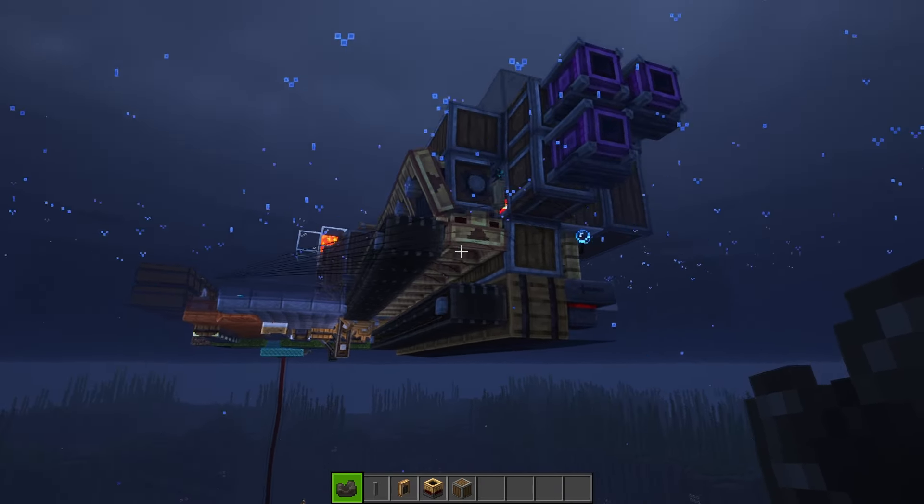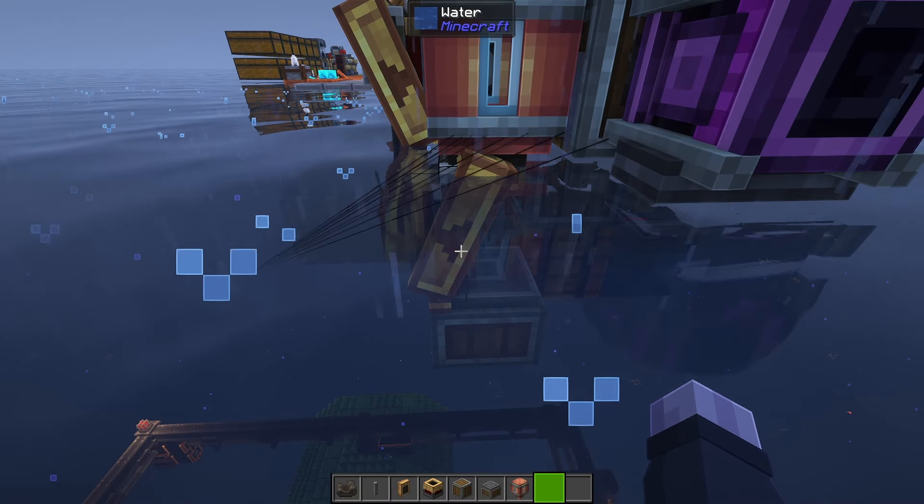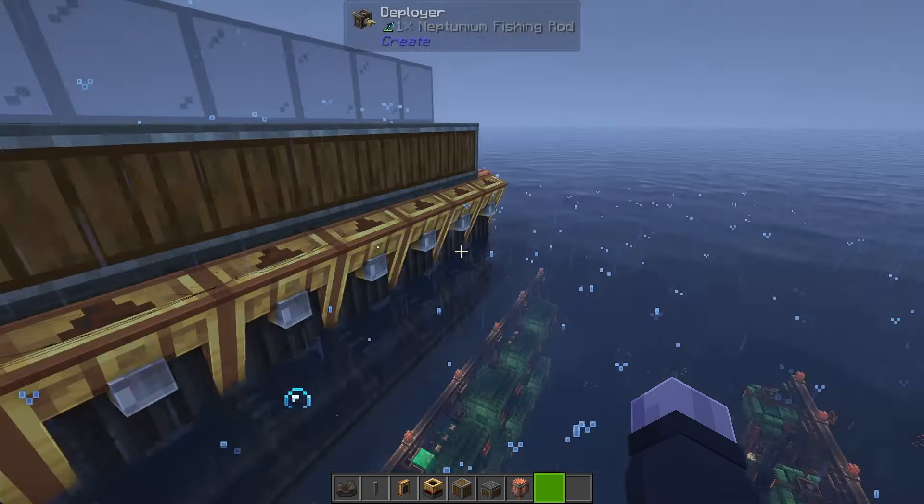Yes, look at it go! I just lowered the durability to nearly broken — let's see how much experience it takes to repair this. Exactly half a bucket. Not sure what that means in terms of levels, but sounds good. I added a bunch of funnels underneath as placeholders for the chute later on. They should bring the rods to this corner, so I probably want a depot in here, and maybe the spout on top. Yeah, that looks fine.